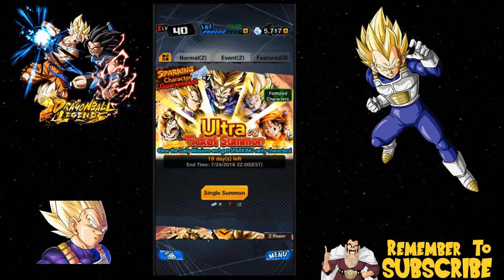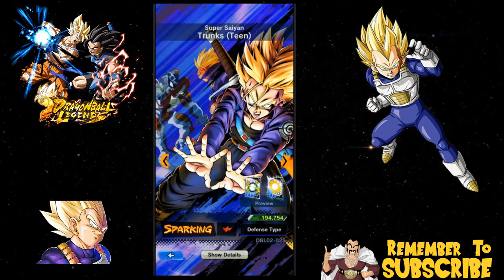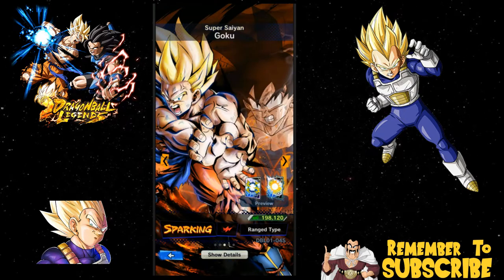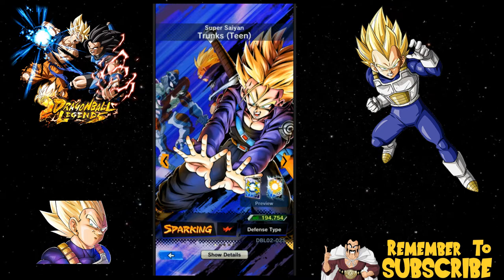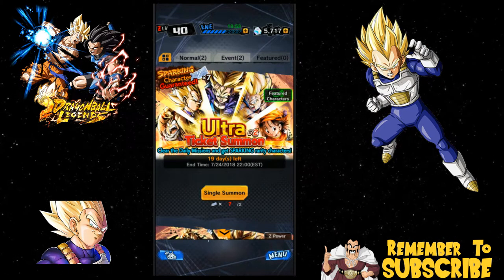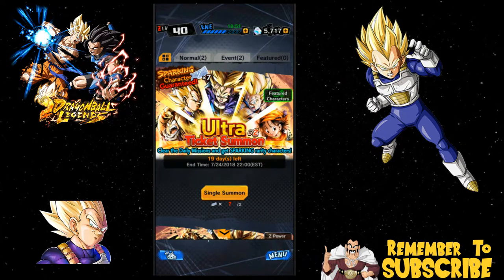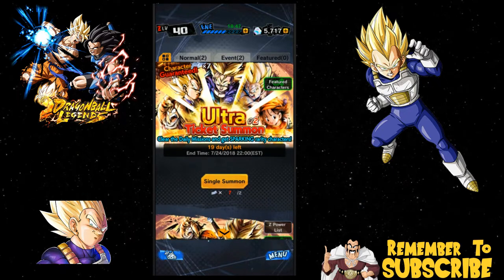Once you get 7 daily summons, you get a guaranteed Sparking. The featured units on the Sparking — it's part of the Vegeta banner. So you have Trunks, you have Vegeta, Super Saiyan Goku, Pan, and Gohan — so it's not that bad. For me at least, because I want the Trunks, the Vegeta, and the Gohan. Pan — I mean, I only pulled one of her, so if I pull another one of her I wouldn't be upset, because I would like her to get ascended.